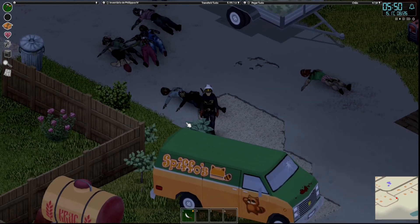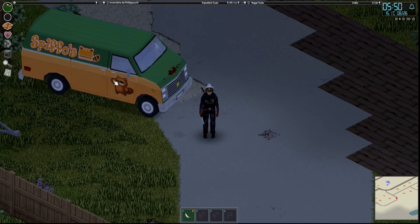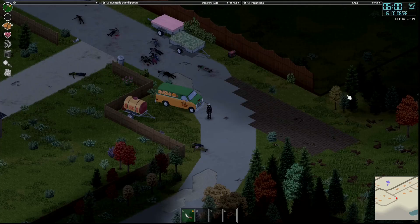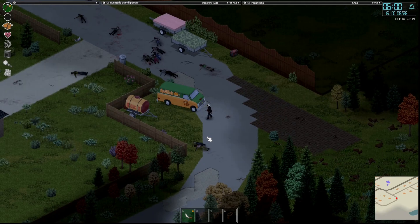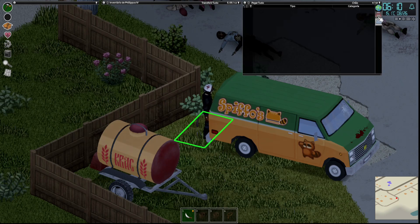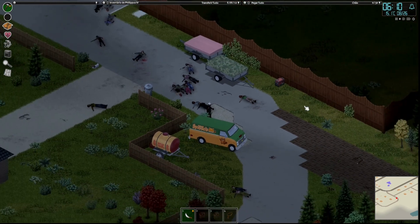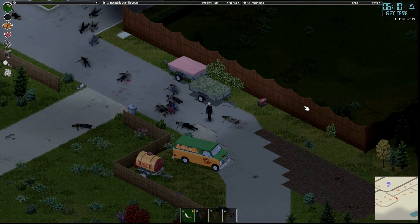Eu já estava guardando e estava com a van branca. Lembra lá no início da nossa série que eu tinha conseguido essa van aqui, só que ela estava sem gasolina, mas tinha a chave. Ela estava numa casa inicial perto de onde a gente queria fazer a base. Deixei a van branca e troquei por essa van aqui, porque a van branca é de transporte de passageiros — ela tem vários bancos, cada banco cabe 26 — mas o baú dessa van aqui é 124, então ela é uma das melhores vans vanila do jogo para carregar coisas. Está em bom estado, botei gasolina, tem chave, tudo ok.